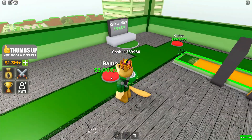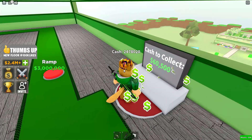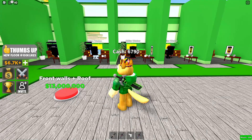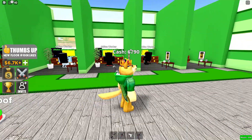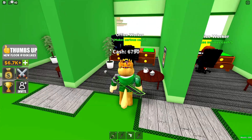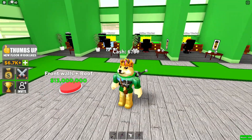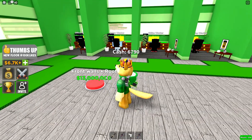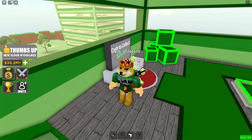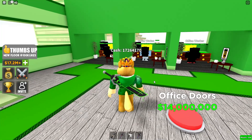A little while later, and these guys now have everything they need: nice walls, snacks, plants, golden monitors — everything to make me money. The next thing I can get is walls and the roof for 13 million. Let's go grab the 30 million from downstairs and upgrade. Oh, they also need doors.